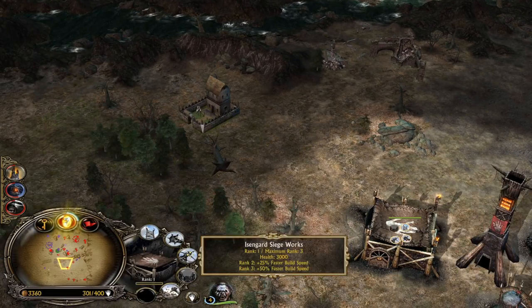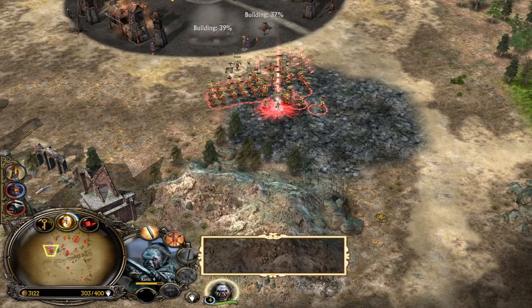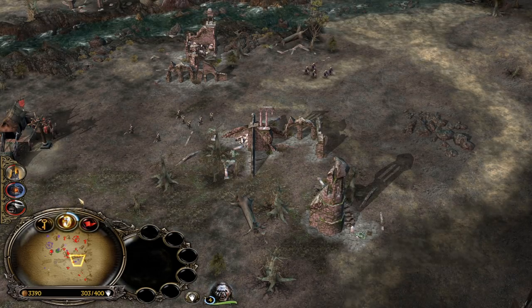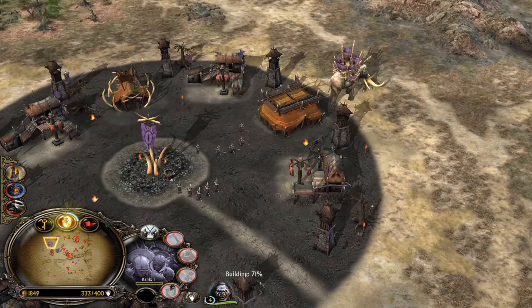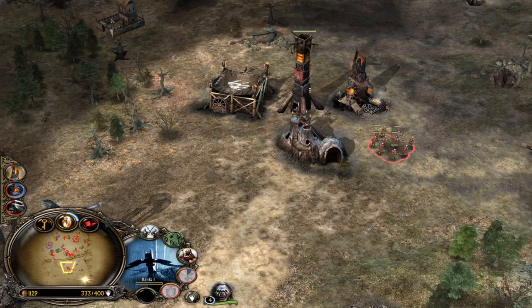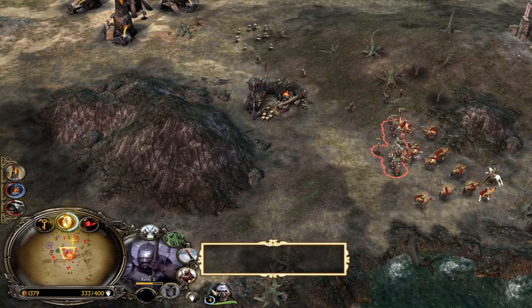Always keep focusing on map control — that's what the Warg Riders are good for. This way we can deny the opposing team a lot of resource income. Losing a hero, especially an expensive hero like Gandalf, is pretty punishing. You need to invest 6,000 to recruit him, and more than 2,000 — even more when he's high level — to revive him. That means nearly 8,000+ resources have to be invested.